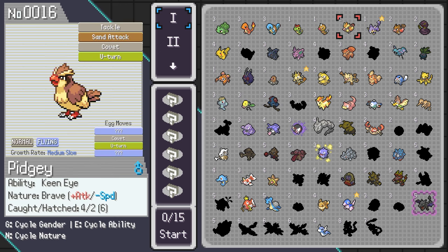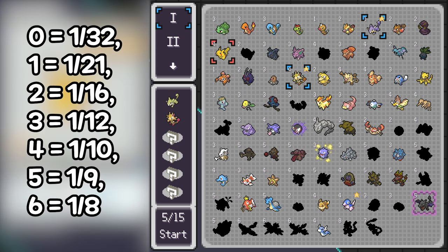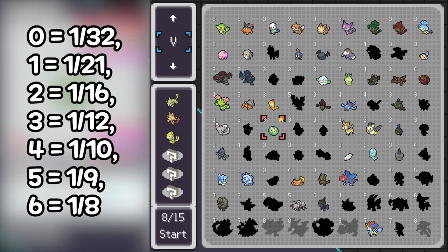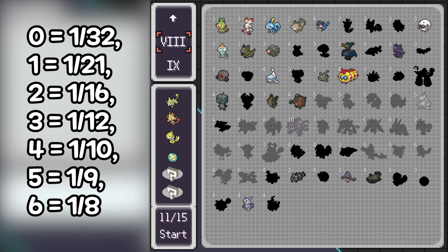The odds are as follows: if you have no shinies, it is 1 in 32 chances. If you have 1, it is 1 in 21. If you have 2, it is 1 in 16. If you have 3, it is 1 in 12. Then 1 in 10, 1 in 9, and 1 in 8.